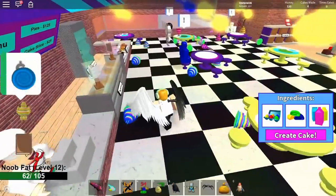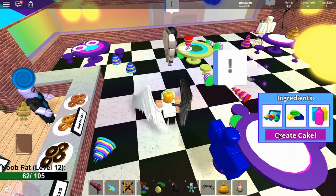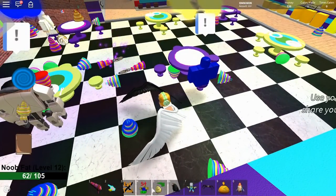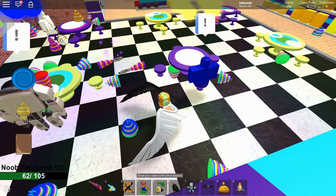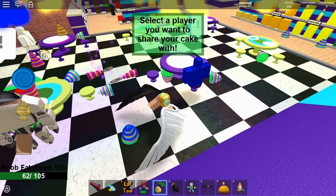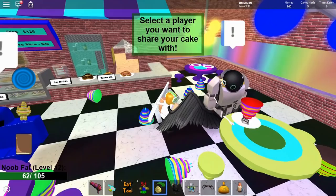Now that you have all the ingredients, come over by this robot and select 'Create Cake.' It should pop up in front of you. Now you want to share the cake — you might not know how to, so here's the button you want to use. Select it, it says 'Click a cake to share,' click this one, then select a player to share the cake with and click the robot.